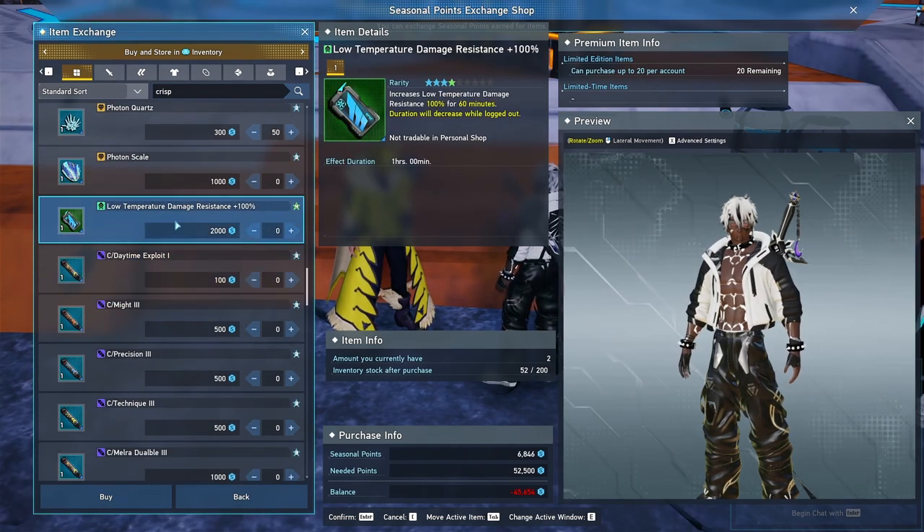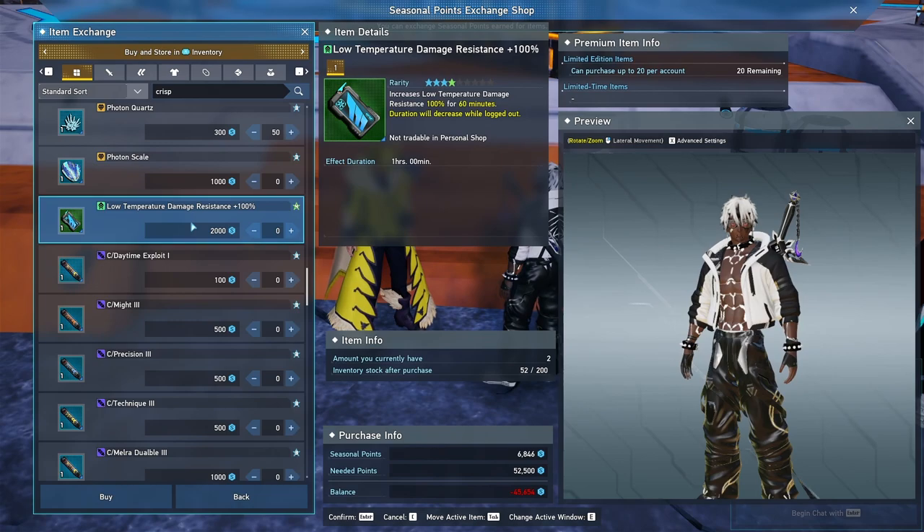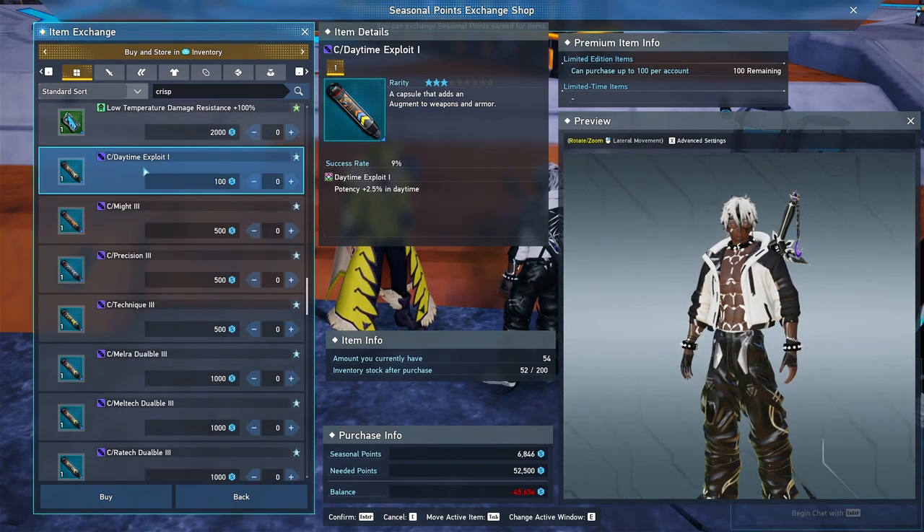Low temperature damage resistances are pretty nice and it's only 40K points — not the end of the world. But farming combat zones you'll tend to get quite a few of these. 100 is kind of overkill for most people — you get 50 from an armor setup, another 60 from feeding mags, and 50 is enough to put you in a comfortable spot against the ancient's attacks. Plus we're not currently in the gorge a whole lot, so you might just be future-proofing.